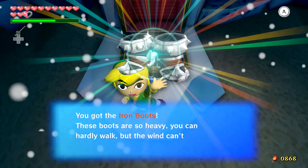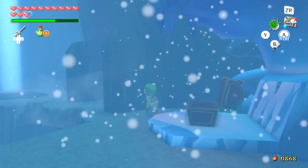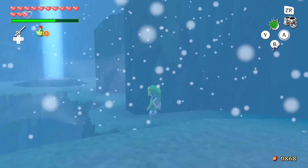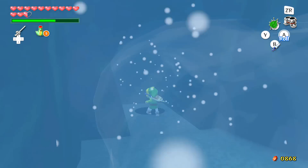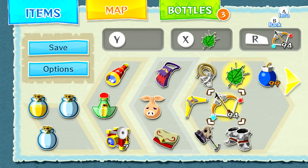We got the Iron Boots! We can walk like a badass and withstand heavy wind pushing us. Normally you don't see wind that heavy blowing at you so it's not a common sight, but it is a thing. We're just walking through — it's so cold but it doesn't matter, the Iron Boots keep us standing in the heavy wind. Once you get the Iron Boots, the timer is gone and you can take your time heading out.